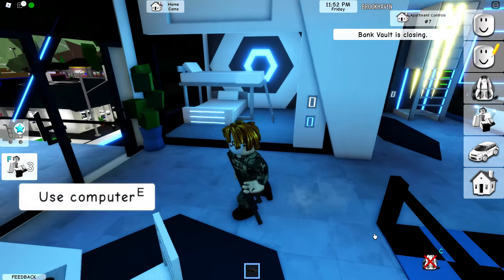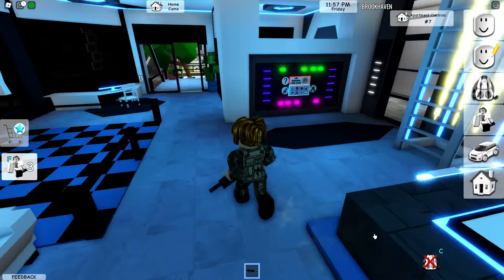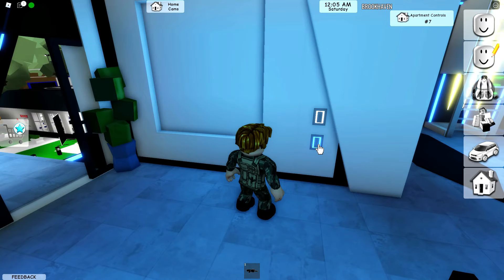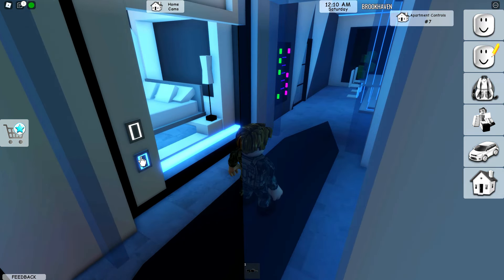As I showed you in the other video, they have added new apartments. There's actually some stuff that I didn't even know about but now I do. You can click this button and it closes the door — that's pretty cool. You can do that for all the bedrooms. That's pretty cool.